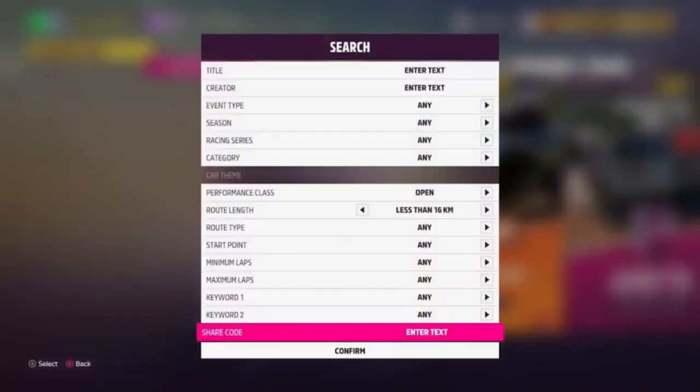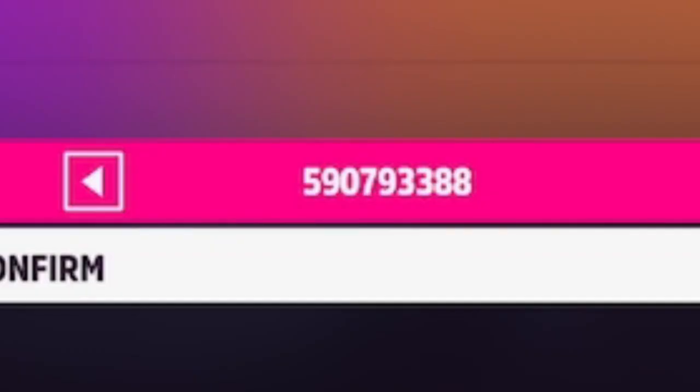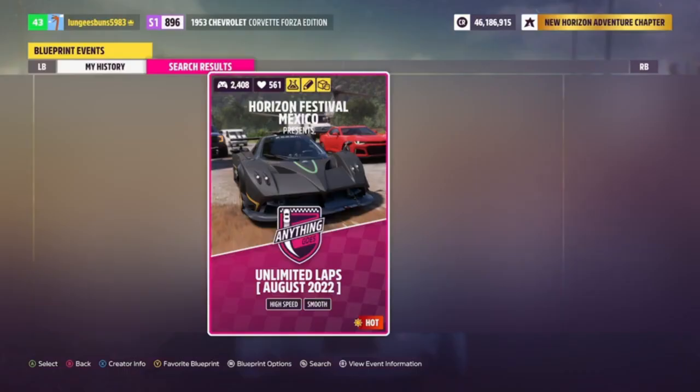Once that's all taken care of, you can go to Event Lab, then Event Blueprints, and enter the share code shown on screen. This is going to show you the new AFK race. You're going to want to start the event, then go into difficulty and settings and copy the settings I have on screen now.